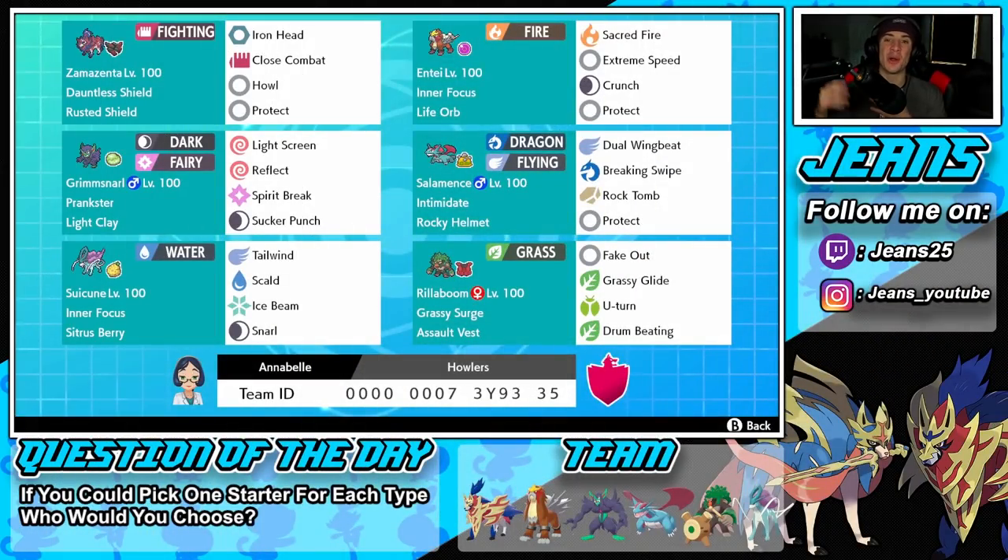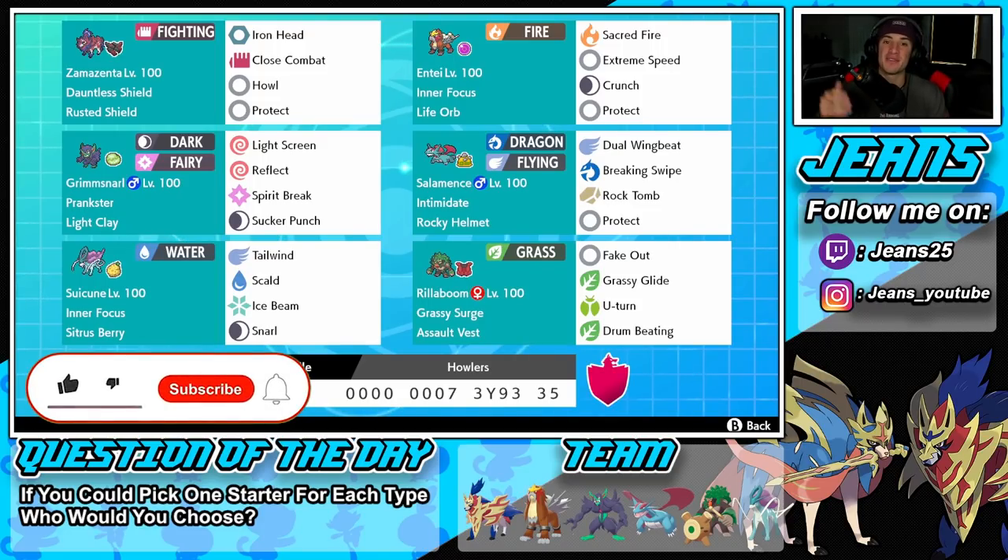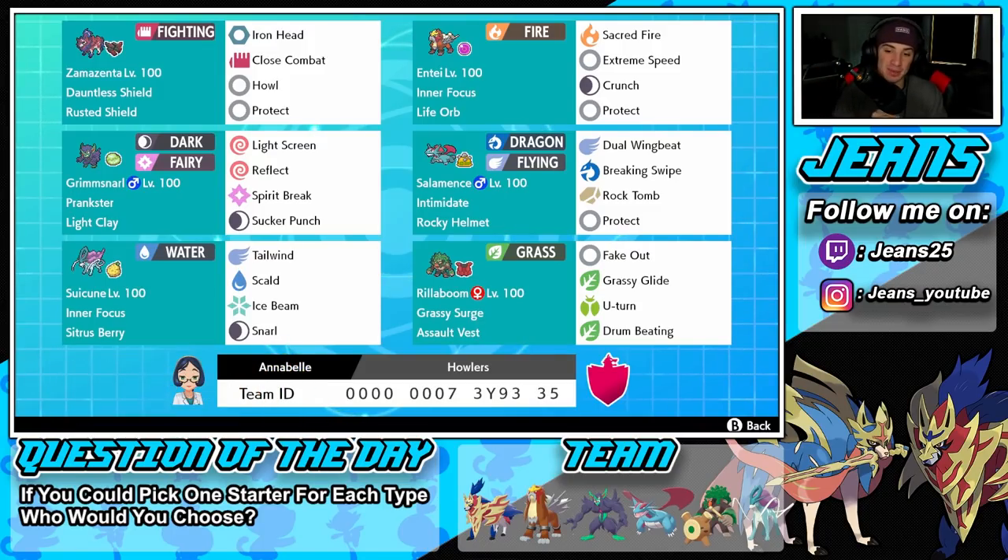What's going on YouTube, it's Jeans here, hope you guys are having an amazing day. Today we are back playing some Pokemon Sword and Shield, hopping back onto that ranked doubles ladder for Series 10. Today we are showcasing a banger of a team that features Zamazenta, Salamence, and Life Orb Entei. If you enjoy the content, make sure you leave a like and consider subscribing — it only takes a second.